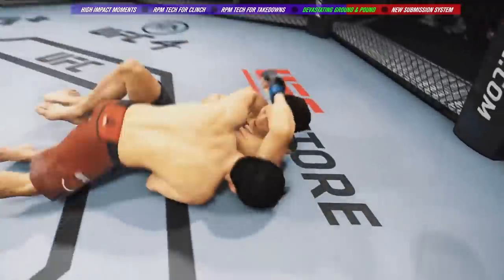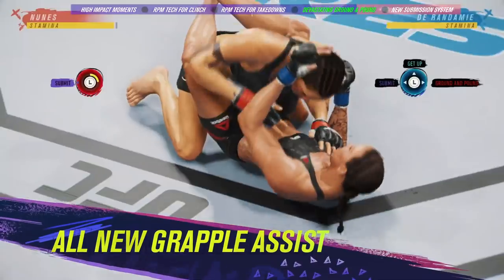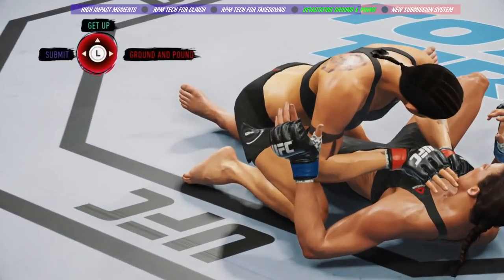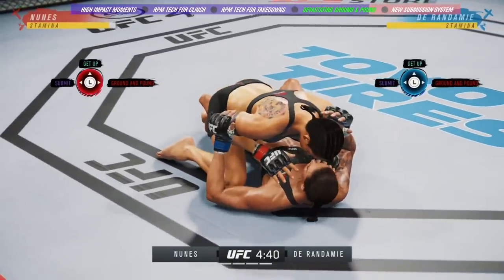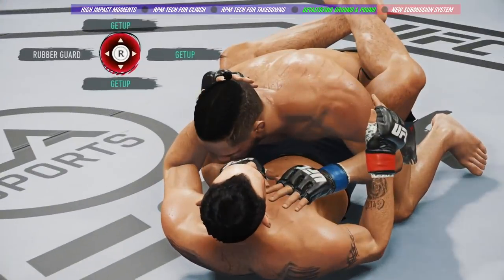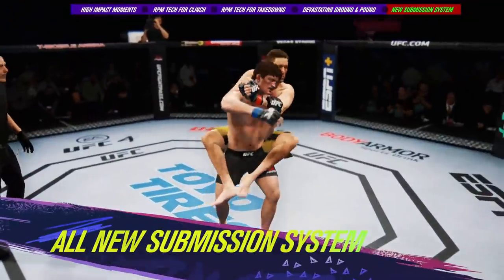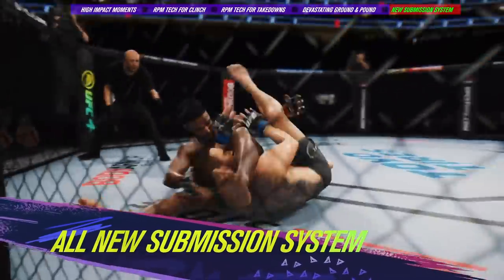A more intuitive control scheme mirrors stand-up striking, benefiting all players and allowing those with high skill to use it to their advantage. An all-new grapple assist control feature offers a new way to operate on the ground — three simple left stick inputs allow players to trigger attempts to get up, submit, or advance to a more dominant ground-and-pound position. Legacy controls are of course still available for more technically skilled players.